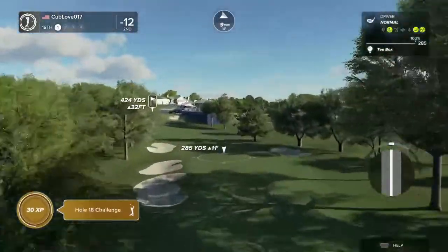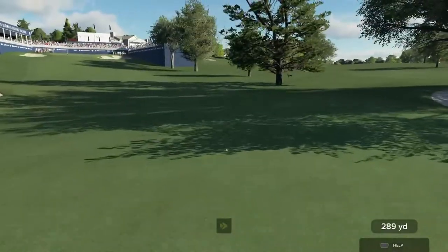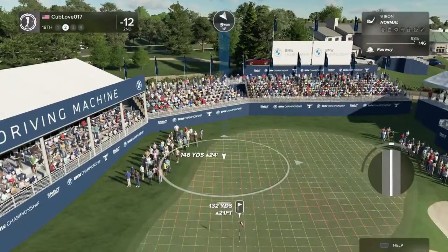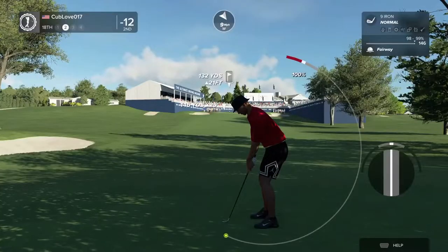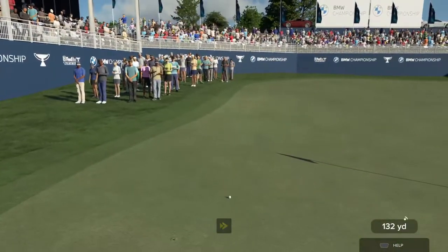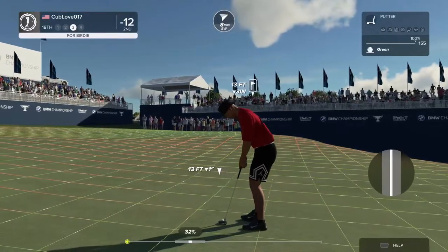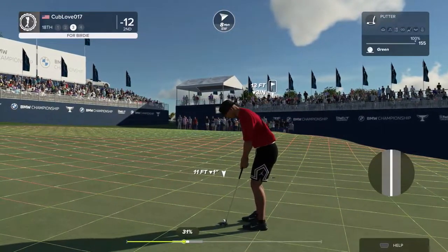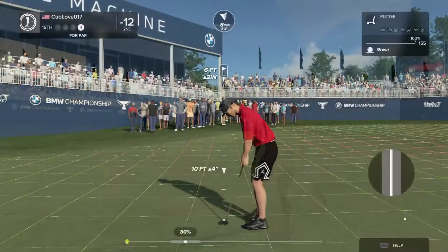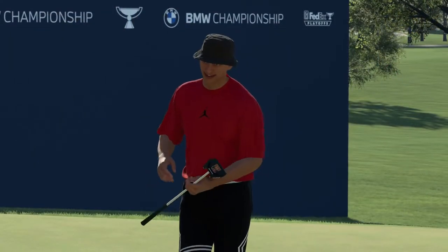Teeing it up now for the final hole. Nice swing, it sounded great. We've got about 130 yards to go. Good shot — we've got this left for a 67 on the day. Going right by the hole — drop this par putt, let's do it. This putt's tracking, and the putt drops. You'll finish your round off.